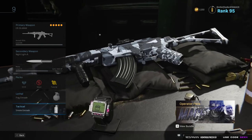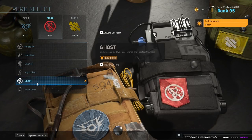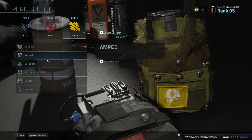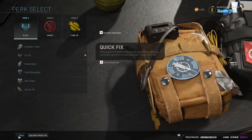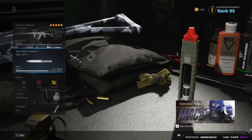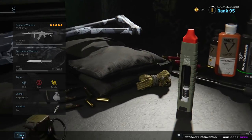Same normal perk setup: EOD, Ghost, Tune-Up. I usually start with Restock but I'll end up switching to Ghost depending on the lobby. I run Tune-Up or Shrapnel depending on how things are going. I don't usually go Double Time on this class — I always run EOD with my rifles. Maybe run Frag and a Smoke or Stim depending on the map. I don't really run Stuns a lot with rifles; usually Smoke or Stim, and then a Frag Grenade.